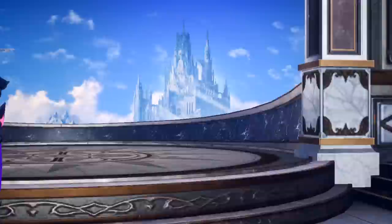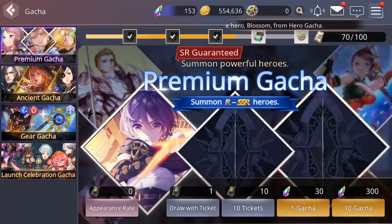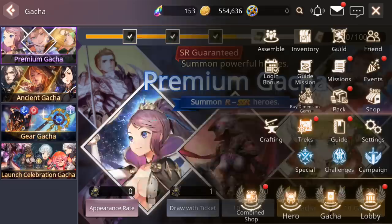How the game works is when you beat 1-4, you're going to get prompted to go to your gacha section. It will take you probably about 10 minutes — it's very, very short — to get your first initial multi-summon.